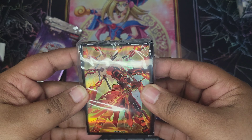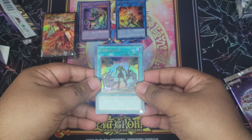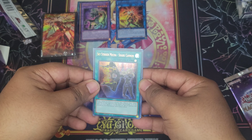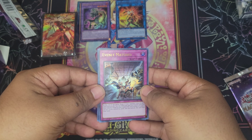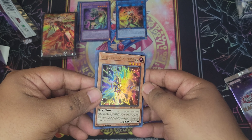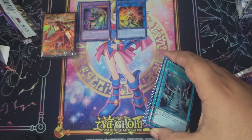Pack two. Oh nice - Sky Striker Ace Kagari, Sky Striker Ace Raye, Swordsoul of Mo Ye, Exchange of Despair and Hope, and Foolish Return. Nice, I'll leave this one up front.